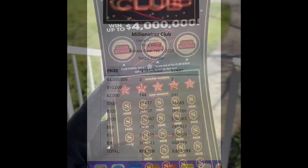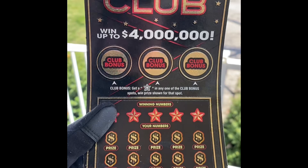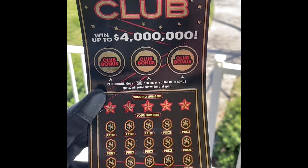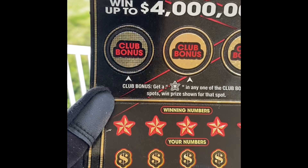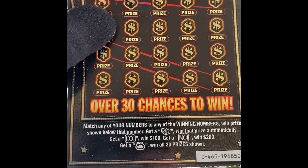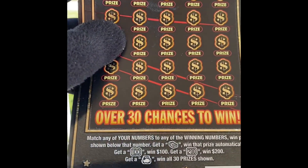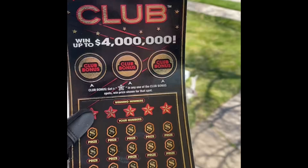I have this ticket to show you — let's go ahead and play. Here is the Millionaire's Club. I think this is the most eclipse-like card you could possibly get, with the diamond design. It's a $30 Millionaire's Club. You have the club bonus: get a star in any of the club bonus spots to win the prize shown for that spot. You have the winning numbers across the top and rows of prizes. Match any of your numbers to any of the winning numbers to win the prize shown below that number. Get a money symbol and win that prize automatically — that's the symbol the guy got for $4,000,000, and we want one of those. Get a $100 symbol, win $100. Get a $200 symbol, win $200. Get a money bag, win all 30 prizes shown. This is an awesome card.